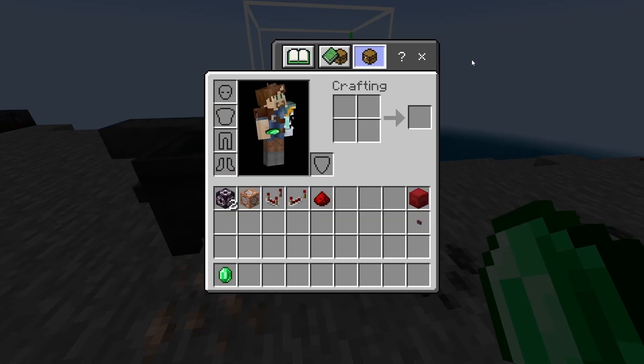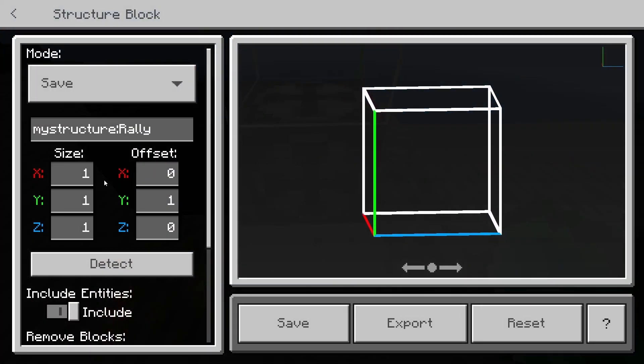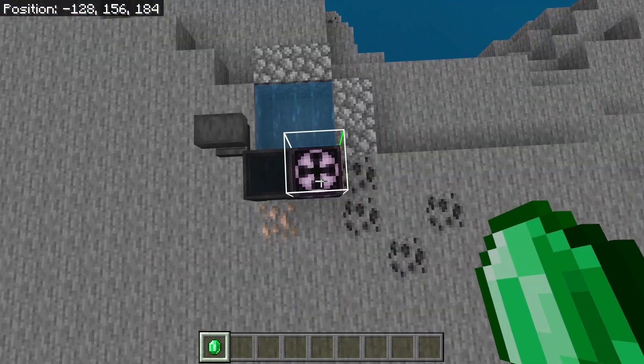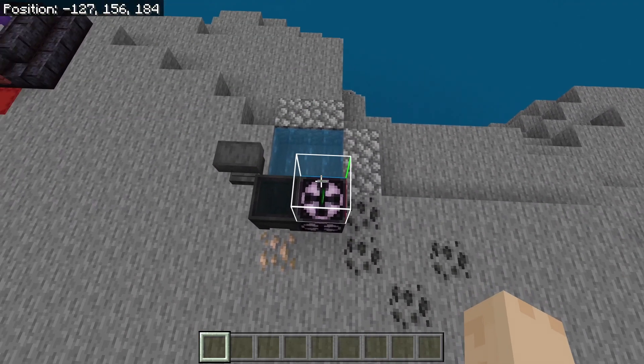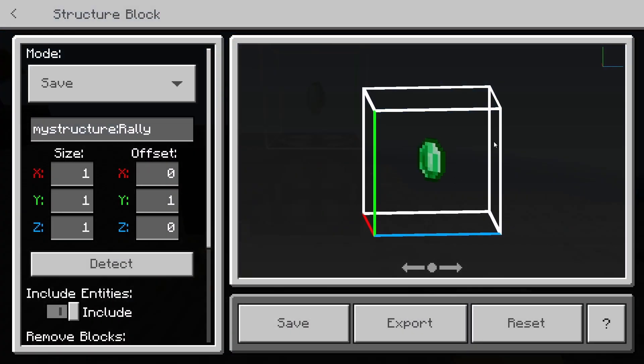Once you get that named, you're going to want to get a structure block. If you don't know how to do that, that's going to be a give command: "/give @s structure_block" — put that right into the chat. Once you get your structure block, set it down on the ground and make sure the settings match: X, Y, and Z all set to 1 for the size, and the Y offset is positive 1.